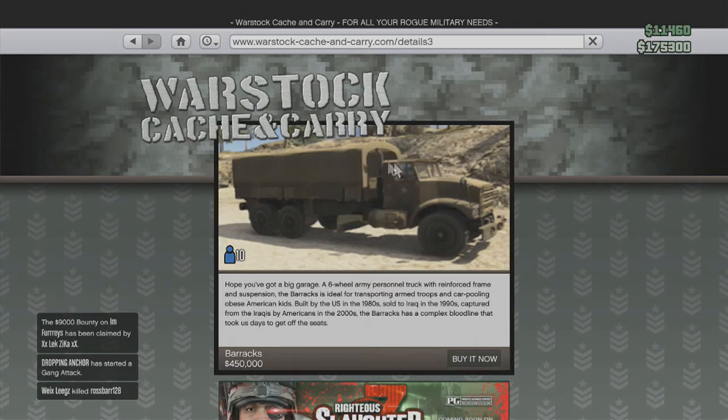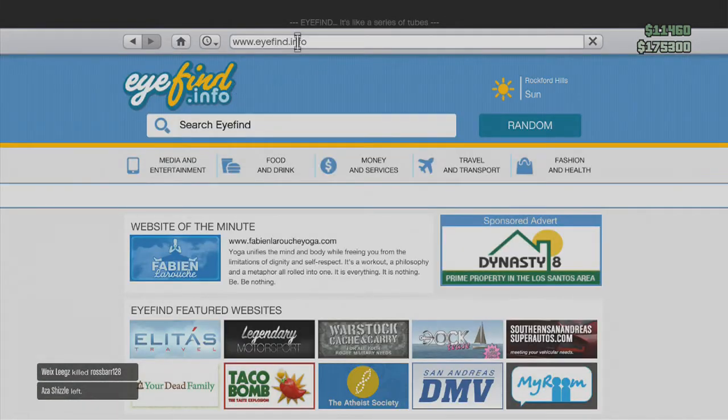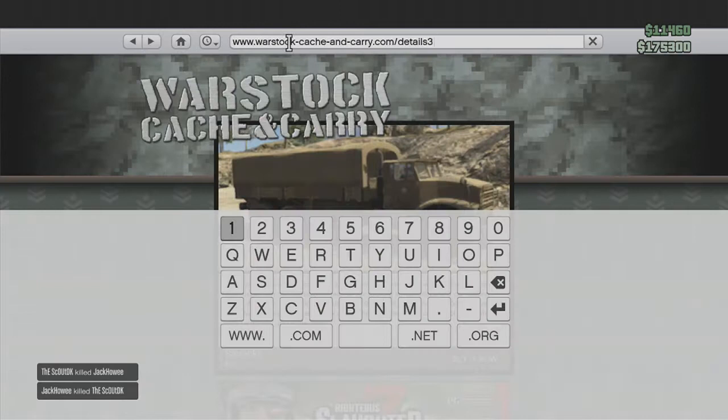Once you're on the page where you're viewing the item you just clicked on, go up and click the home button to go back to the home page. Then hover over it and quickly press B and A at the same time — that's for Xbox. For PlayStation, it'll be Circle and X, pretty fast.